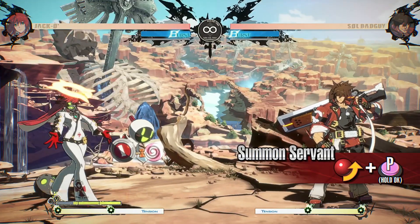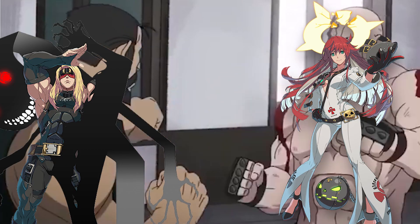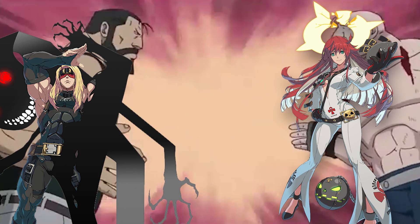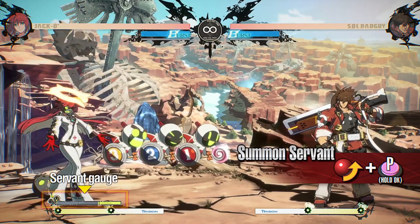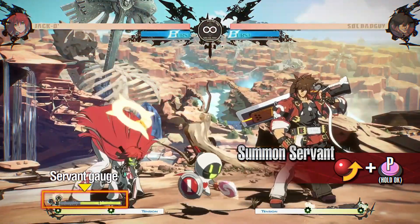This move summons a servant. Servant Gage is required to summon them. You can use servants as projectiles by hitting them with an attack.